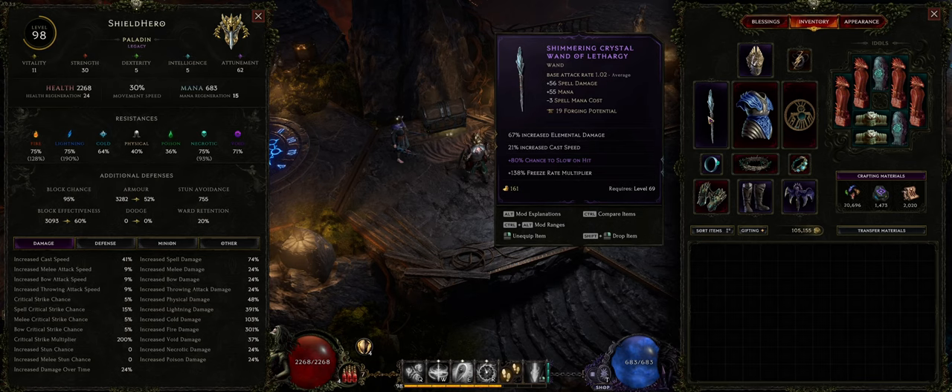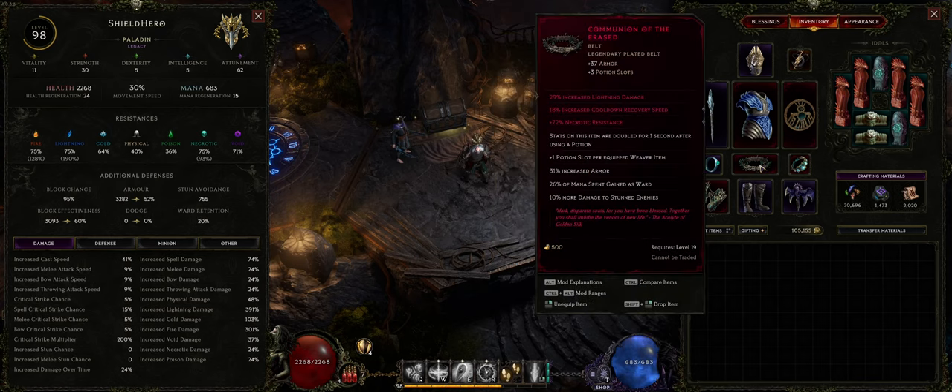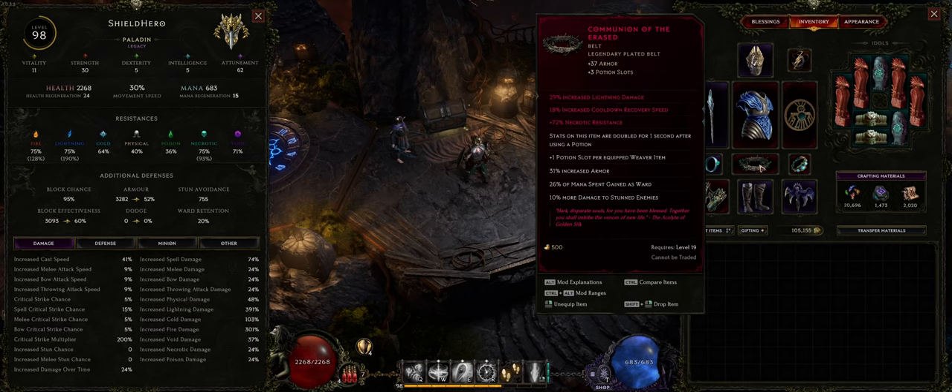Other things you can look for are elemental damage or lightning damage. I've got lightning damage and cooldown reduction on my belt, which is why I've chosen to wear it. This also gives you quite a lot of defenses — increased armor and 26% mana spent as ward. But you don't need to find this specific belt; you just need to get a belt that gives you cooldown reduction, lightning damage, and good defenses like health on your suffixes.